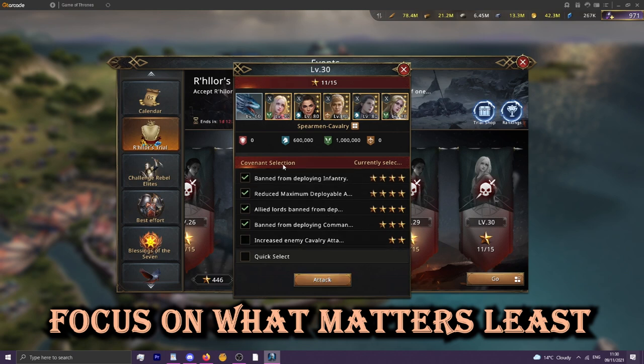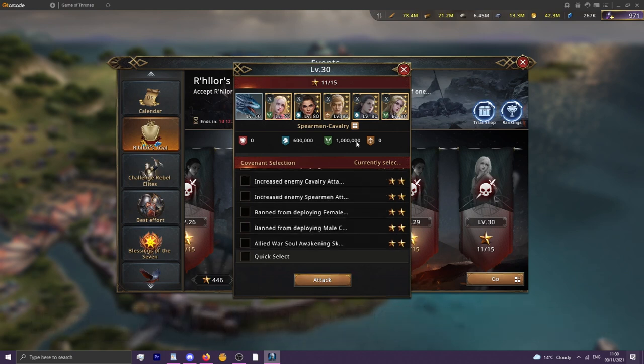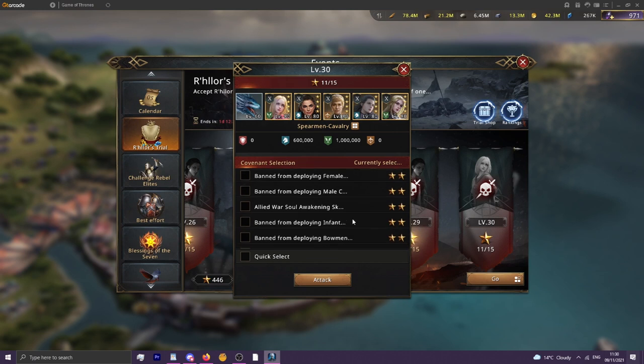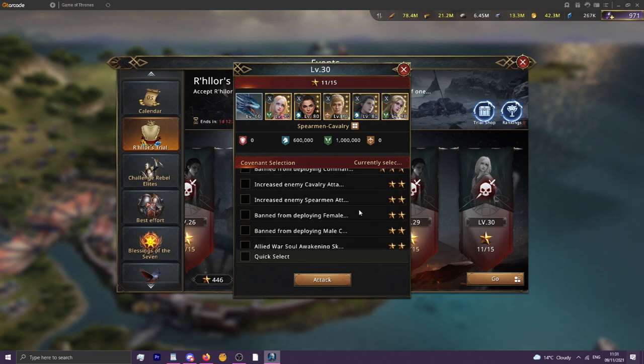You're going to want to pick the easiest covenants for you — that may vary, but generally there are some that are ideal in all scenarios. Blocking bowman commanders is pretty much always good. If you have a four-star Layla and you're running a lot of female compositions, you can block male commanders easily. If you don't have much money invested and don't have many four-star commanders, blocking awakening skills is a good way to go.